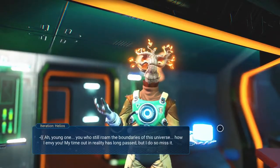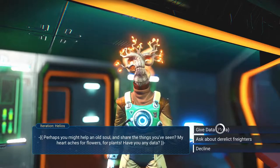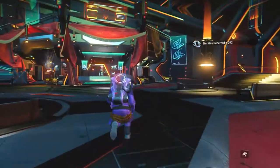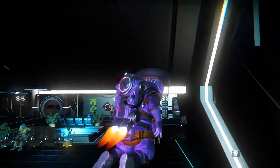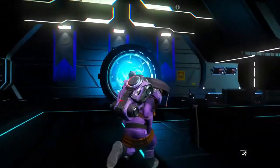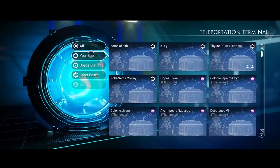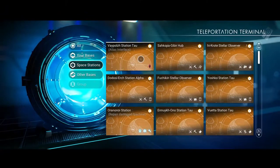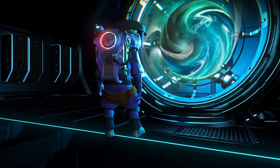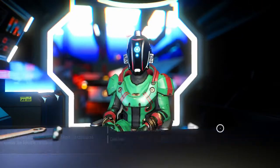They have the chance to be found at any space station, but each station has a fixed stock of certain items, and visiting the same station twice won't change what it sells. So, when searching for S-Class upgrade modules, your best bet is to either repeatedly warp to the nearest star system, or go out to the station terminus in your current system and begin warping to each of the recent systems you visited. Whichever method you choose, make sure to check the stock of the ship technology merchant for S-Class Positron Ejector modules.